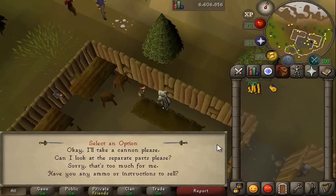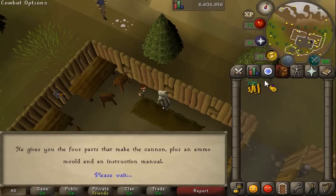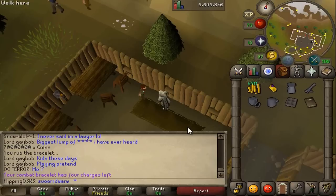How much? That's not very cheap, but you'll take it anyway. And then he's going to toss all the cannon pieces as well as the ammo molds, which you'll just drop. Then you're just going to repeat this until you have a full inventory.